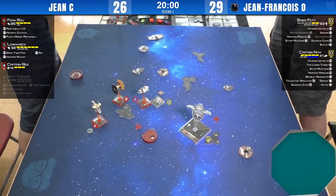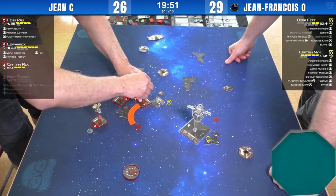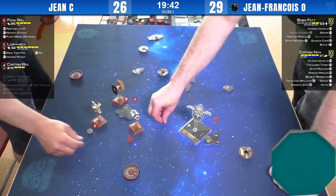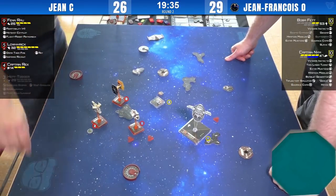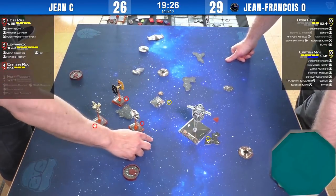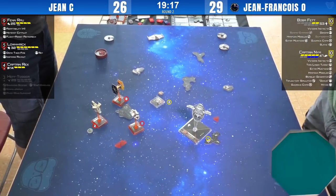Nym took the crit from the debris. What is that crit? It's a direct hit! What a swing — he almost seemed like he could have crawled back to an advantage. But now he went over the rock, got another stress, took a direct hit, and is at range two or range one of Boba Fett's arc. If Jean-François remembered to drop his bomblet generator, he could have got a two-for-one there — maybe even had Fenn off the board.